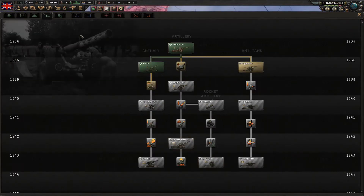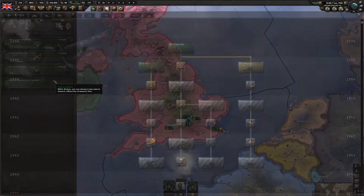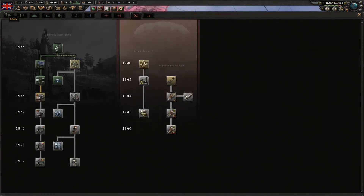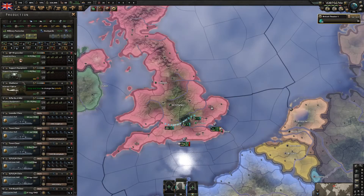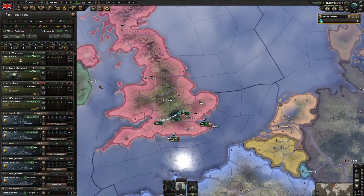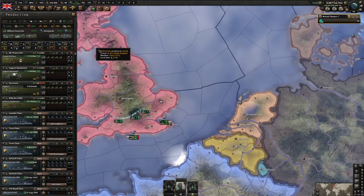The research for Fighter 1 finished so I'm going to get some interwar artillery as well. I'll switch to the Hurricane - I want to get Fighter 1 as soon as I can. You can see how my military production is looking; I haven't switched anything around yet.